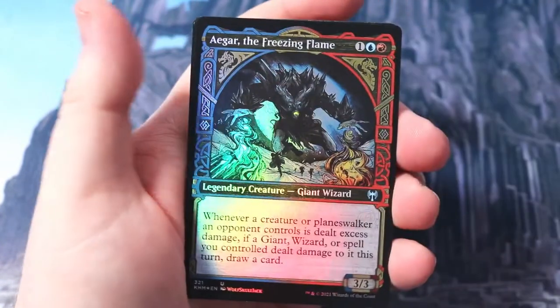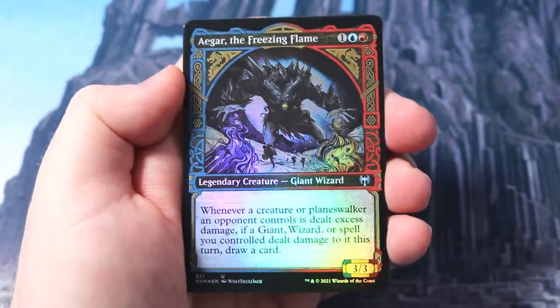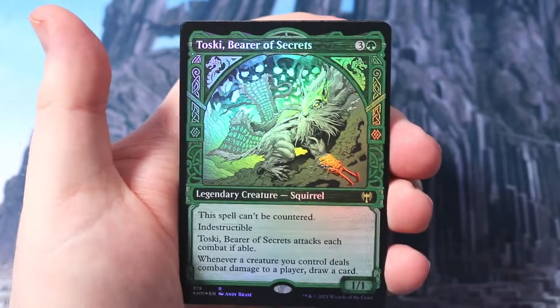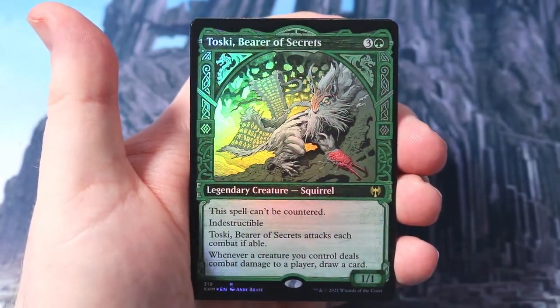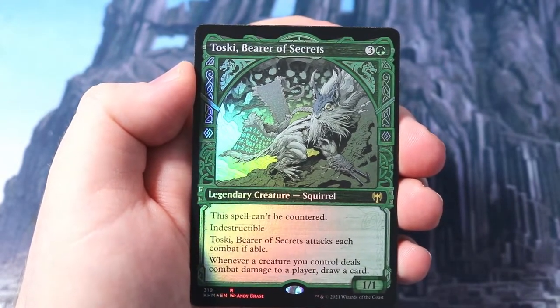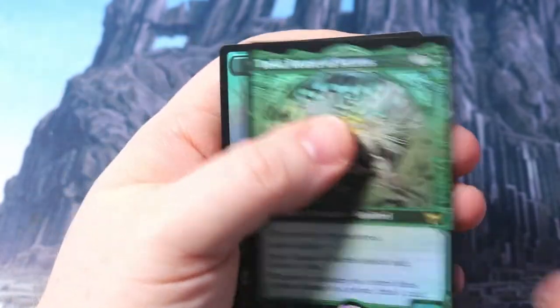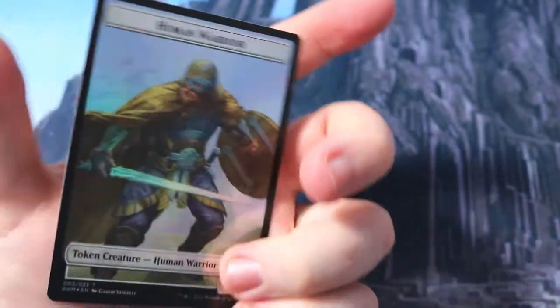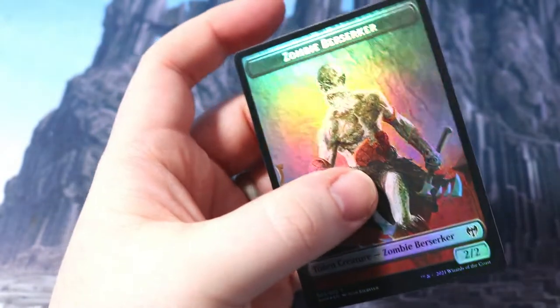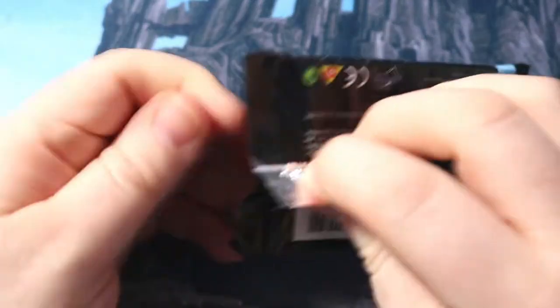Target artifact - target player loses three life unless they sacrifice a non-land permanent. If you've got mana, you untap it and do it again. It's such a cool card! One of the giants here, Egon the Freezing Flame. Foil Toski - can't be countered, indestructible. Each combat when a creature you control deals combat damage, draw a card. Toski, lovely! And then a zombie berserker that turns into a warrior as well. Wow, these packs are glorious! So lucky to be sent this care package.